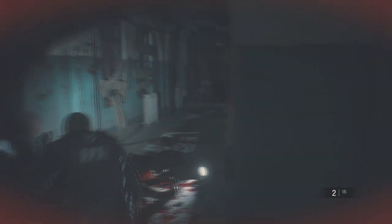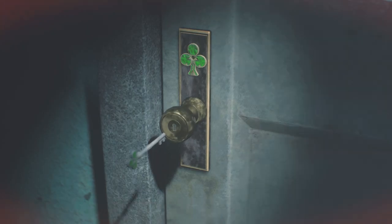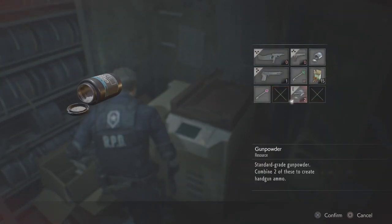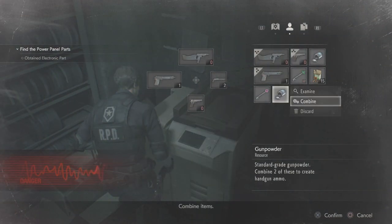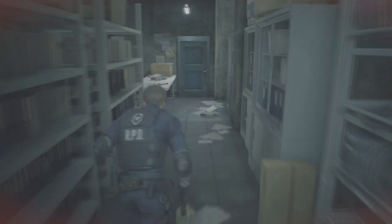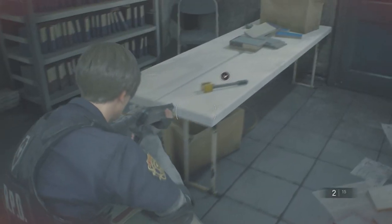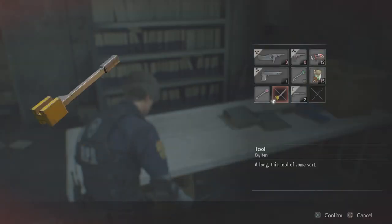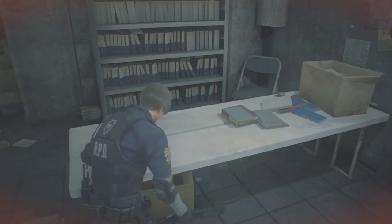Come here — you need the Club Key to open this. I will do a video on that if you really want me to. Come into this room here and you will find some gunpowder, which I'm going to pick up quickly. Also if you come round, you can see a Jack right here on the table. Pick that up and that's all you need.